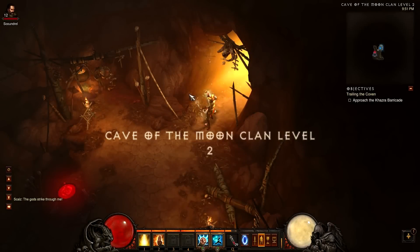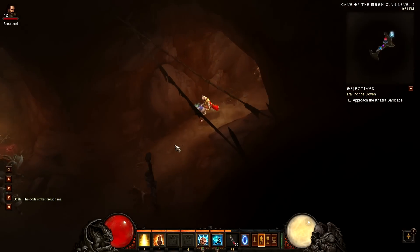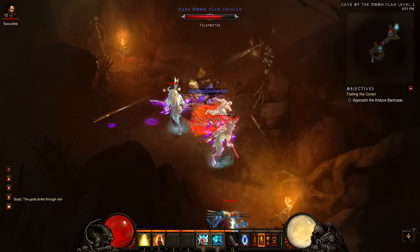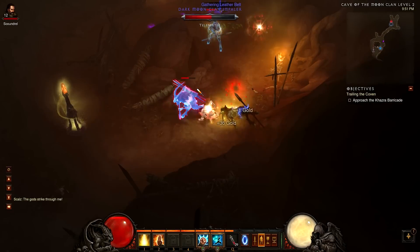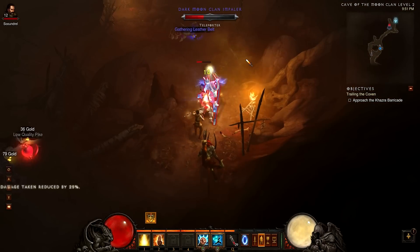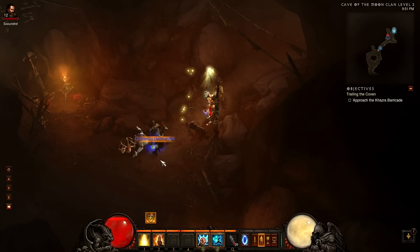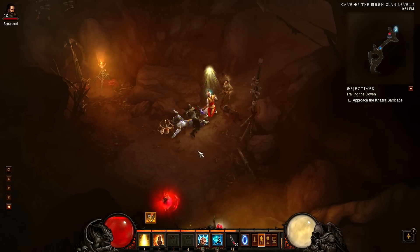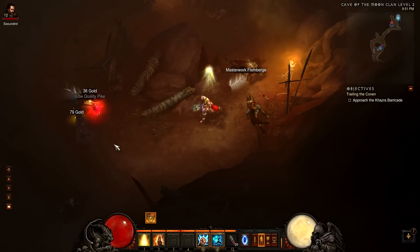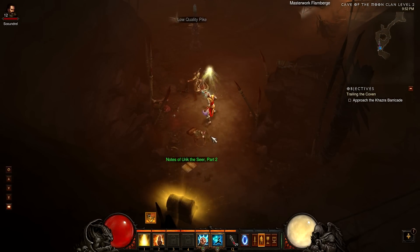Alright, clan level two. I did get the belt — I guess I did. What else we got here? Potions, and a shield. Let's check the bear — the bear shield.